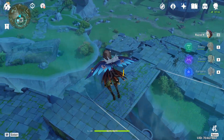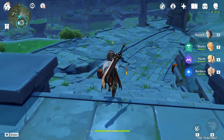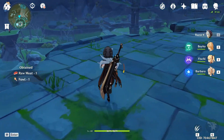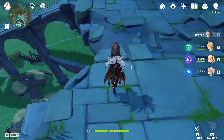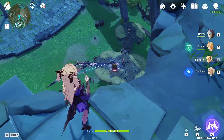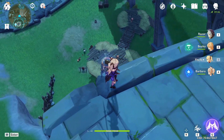You're going to see these stairs and you can dash down over here, then run the rest of the way or just fly as you wish. On the map, you're going to come over here — it's going to be right above the O and the R on the Storm Terrier's lair label. If you look down from there you're going to see this sealed chest, if you still haven't unlocked it.